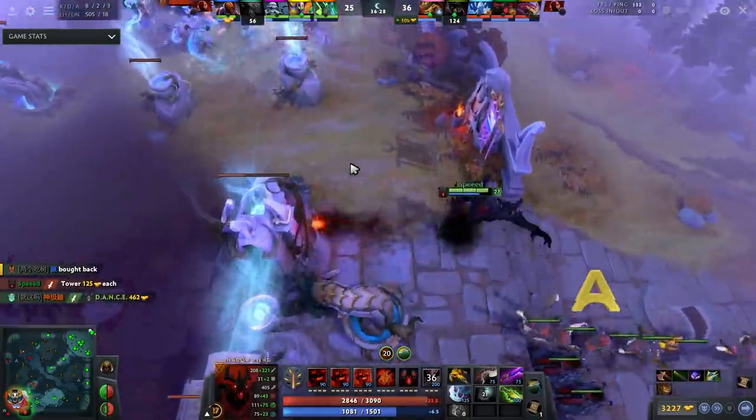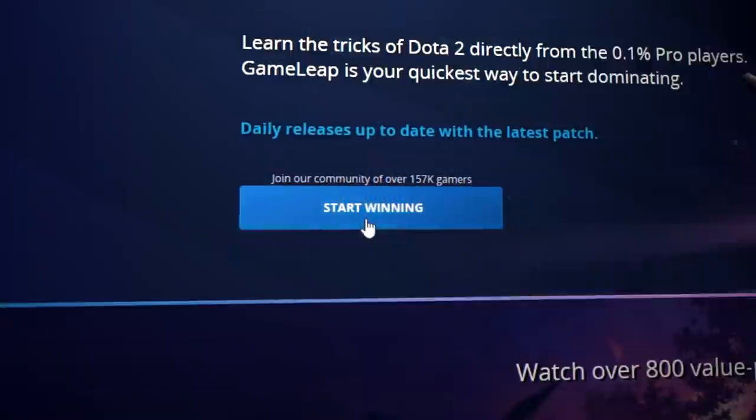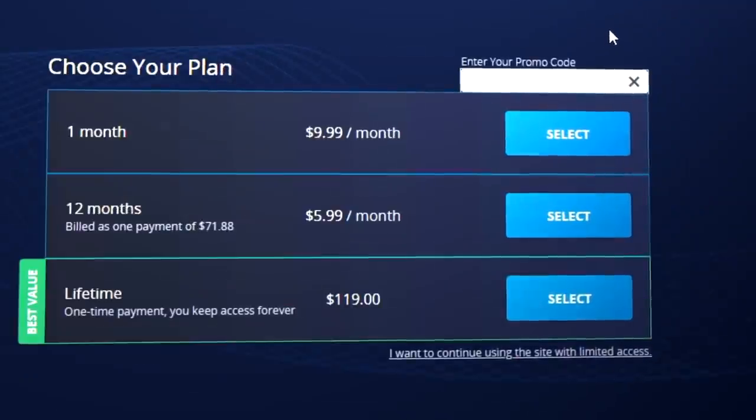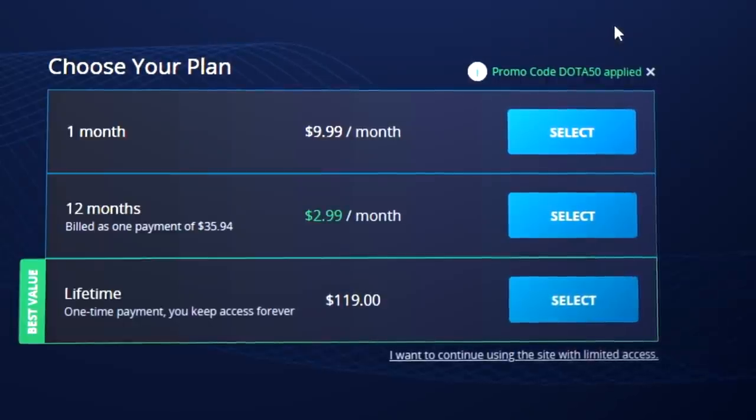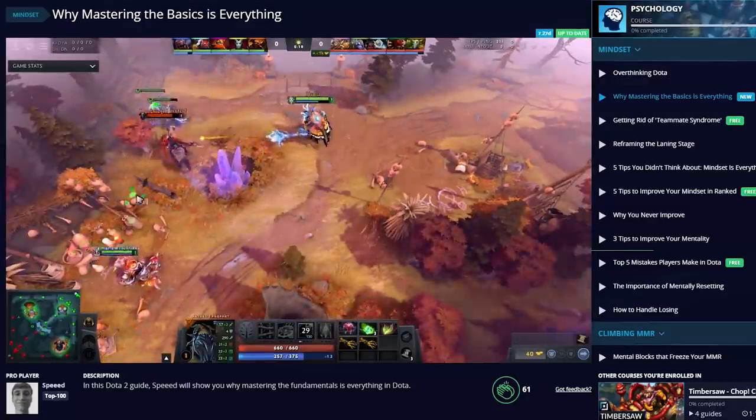In this game I'm going to show you how to not let that happen — how to continue to scale and shut down hard carries while getting super farmed yourself. And of course, sign up to the Gameleap website — 50% off right now to get some of the best content. It's a limited time offer, so if you don't get it now you may never get a 50% off deal.